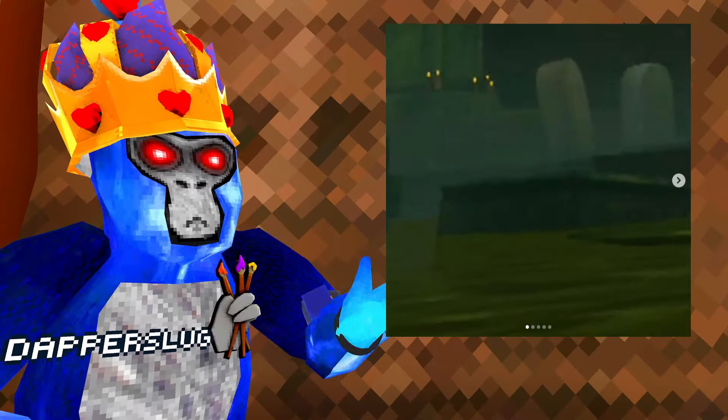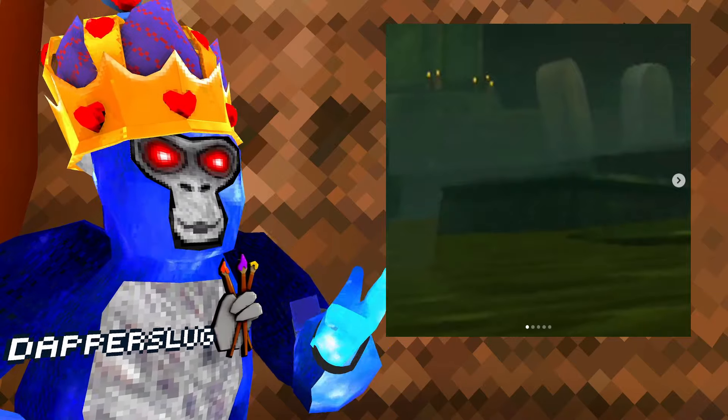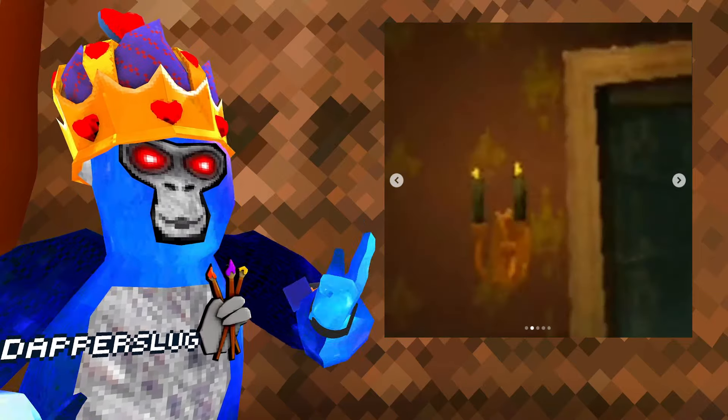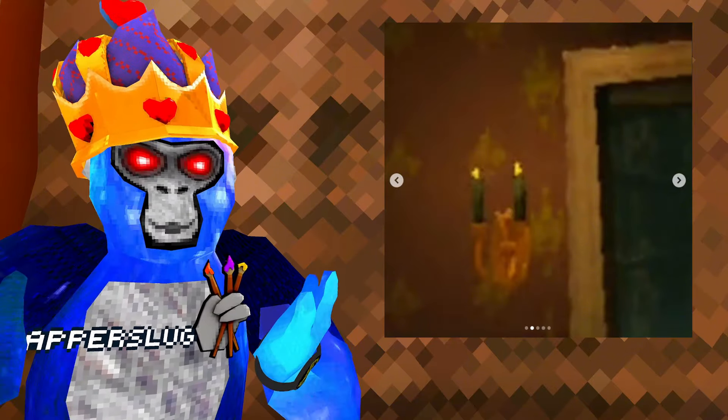In this first picture, we can see some murky swamp water as well as some gravestones. So maybe it's Halloween. The next picture shows some candles that are just in like a spooky building or something. Maybe we're in the back rooms.